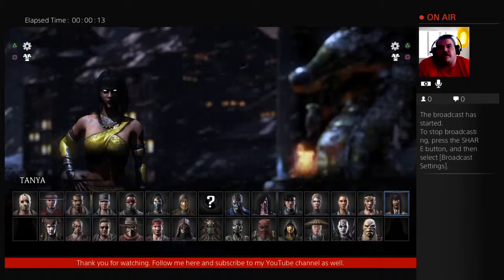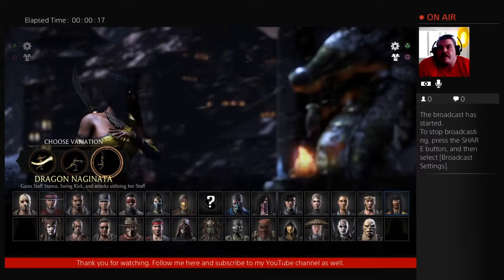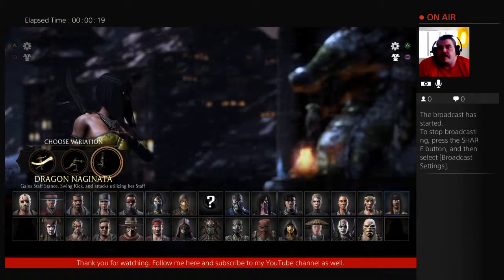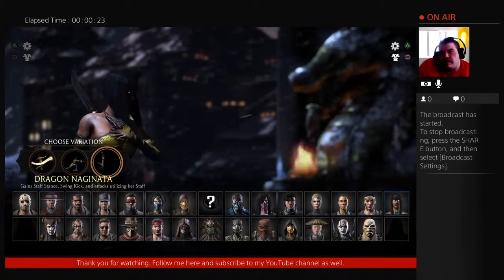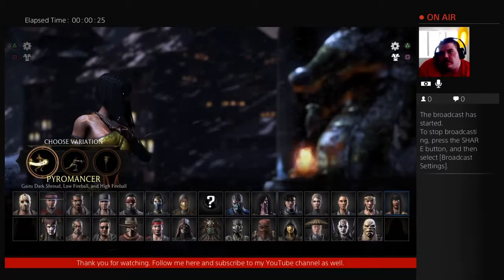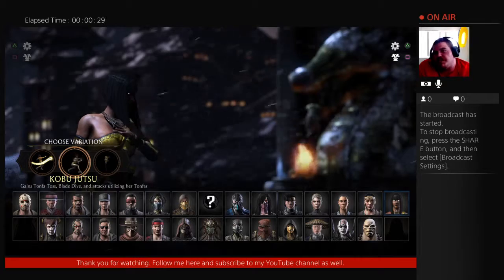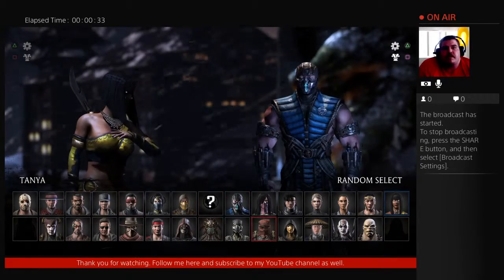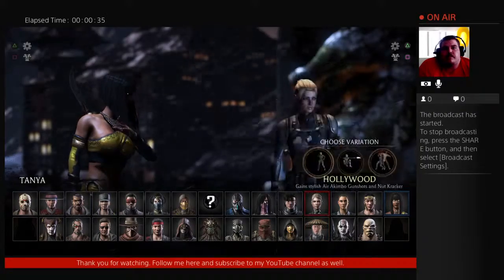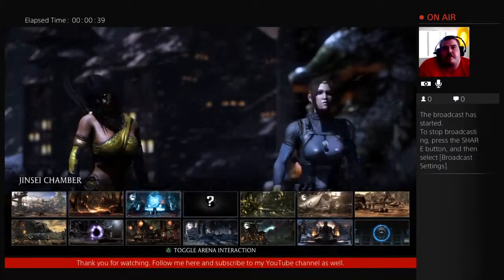So it gives Tanya as a playable character and I'm going to go ahead and give her a go through. Dragon Naginata — Pyromancer — Kobujutsu. Okay, I'll try this one first, against random. Stick with medium, random level.